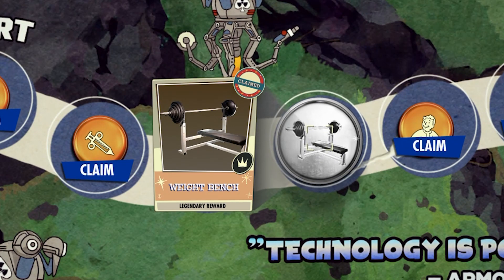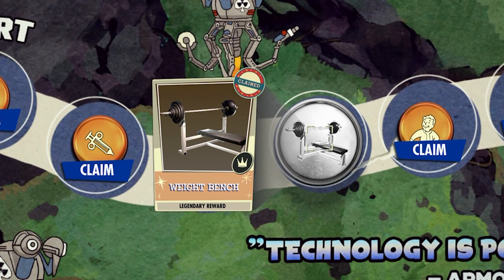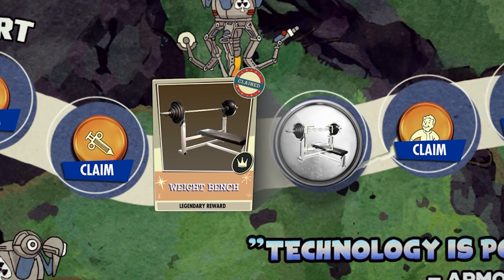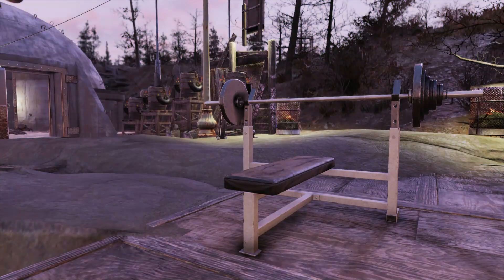Hi guys, this video is going to be really short. I just wanted to chat about the weight bench real quick, or do a PSA on the weight bench itself. So assuming you have unlocked the weight bench today from the new season two scoreboard, or perhaps you unlocked it yesterday and you placed it down in your camp. I just unlocked mine today and it's not very impressive. I thought it'd be more impressive. I placed it in my base and it wasn't, so I started moving it around my base to make it look impressive for this video and I couldn't.